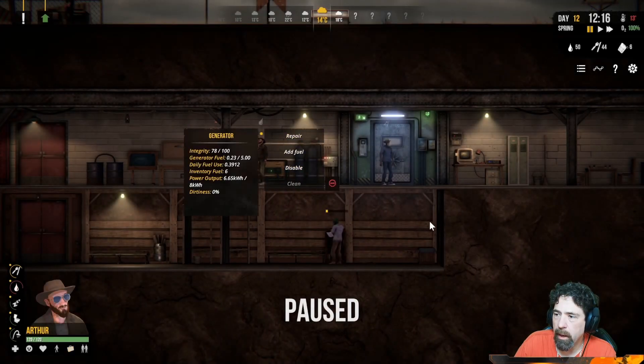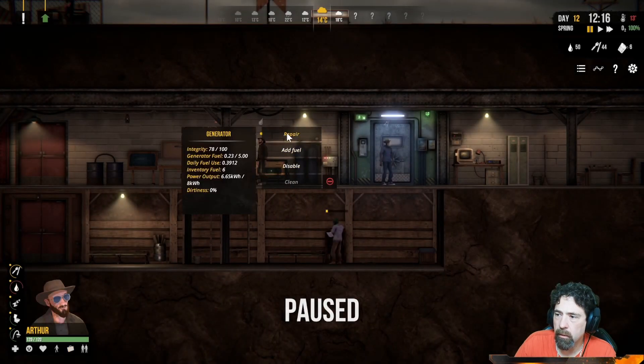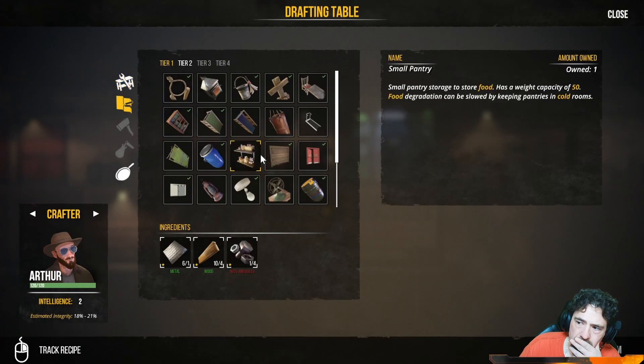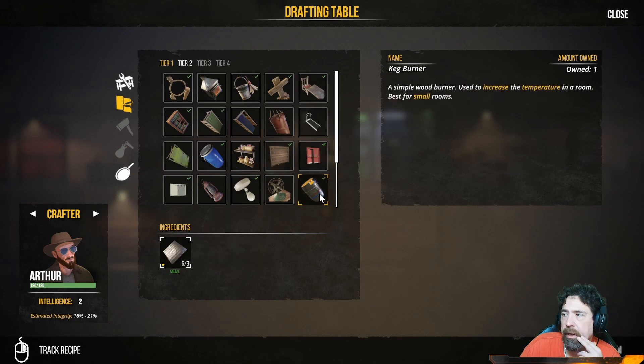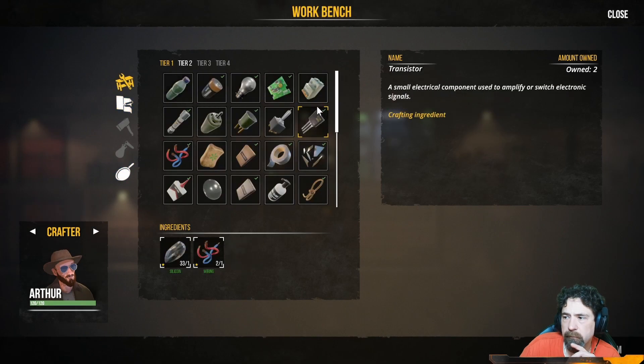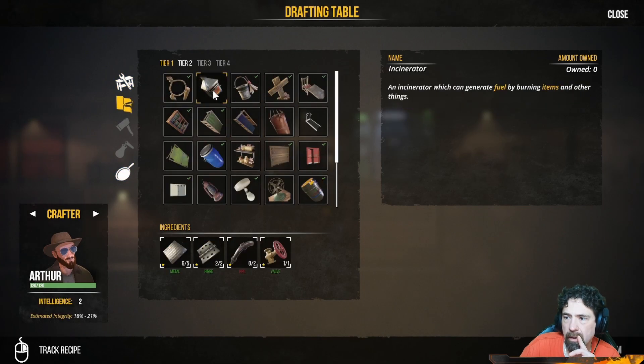I have too much power draw and I don't know how to get more power yet. There's got to be a way though. I wonder if that fuel thing had anything to do with getting more power. Let me look through here and see if we can find something that's going to help us get power.